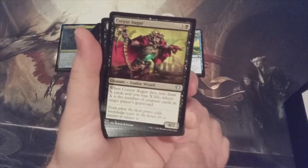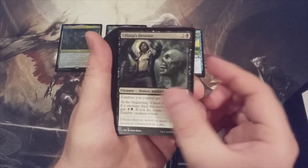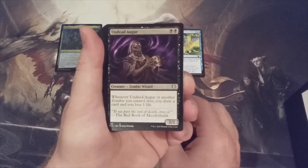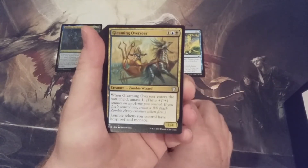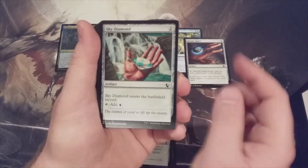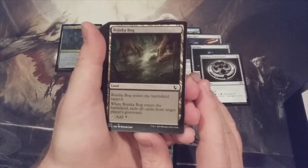Eternal Skylord, Corpse Augur reprint, Feed the Swarm reprint, Flashbag Marauder — greatest name ever, good to see you reprinted. Go for the Throat, Liliana's Devotee, Lord of the Accursed — one of our zombie lords. Spark Reaper: sacrifice a creature or planeswalker, gain a life, draw a card. There's our Arcane Signet, Charcoal Diamond, Commander's Sphere, Sky Diamond, Sol Ring, and Talisman of Dominance — a very good reprint going right into that choice artifact ramp pile.